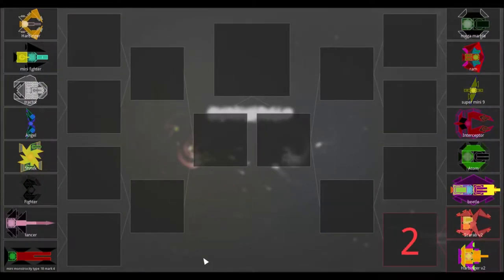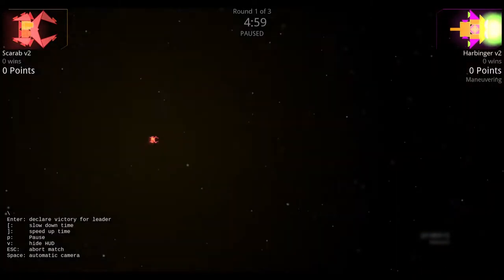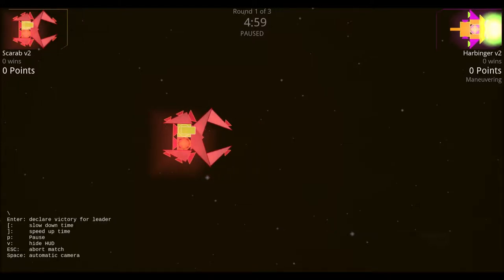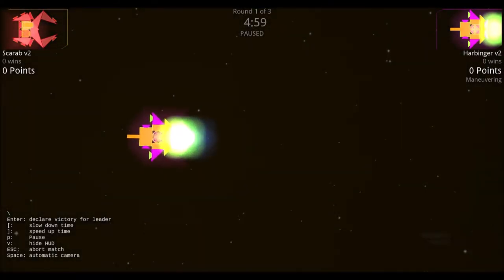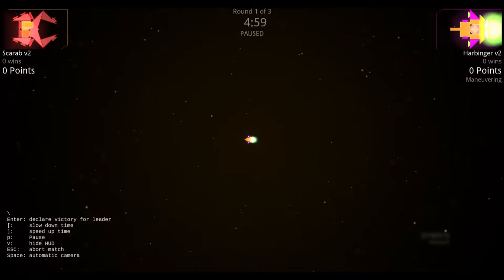For our first matchup we have the harbinger V2 versus the scarab V2. Looking at the scarab V2, it looks like we have a sentinel ship which has armor spikes for melee damage, a good amount of thrusters, and one flak cannon. Heading over to the harbinger V2, we have a B ship with one small quantum doom beam in the front, a good amount of thrusters, and a decent amount of armor.